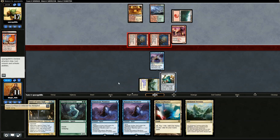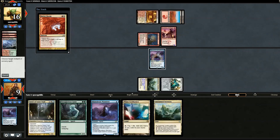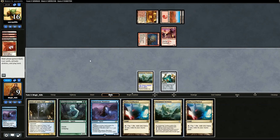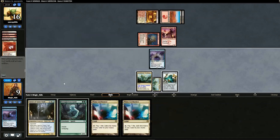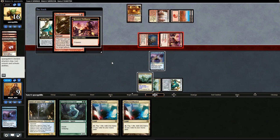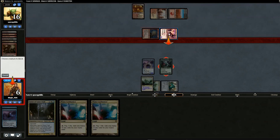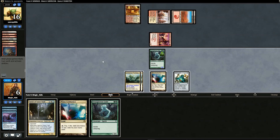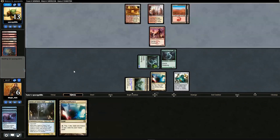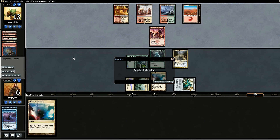We Vial in a Mausoleum Wanderer and keep another for our opponent's turn. Opponent plays a Monastery Swiftspear and swings in with both creatures. We Vial in another Mausoleum Wanderer — this one becomes a 2/2 — and block one. We sacrifice it to counter a Boros Charm. We draw a land, play Mausoleum Wanderer, then Vial in Strangleroot Geist on our opponent's turn. We block Goblin Guide with Mausoleum Wanderer to stay at six.